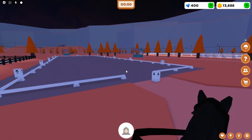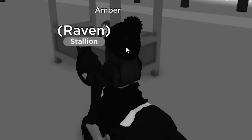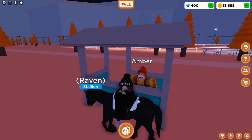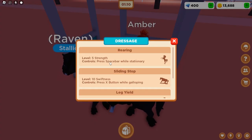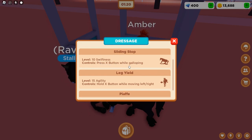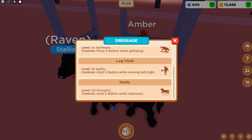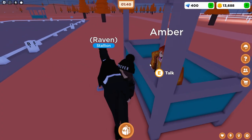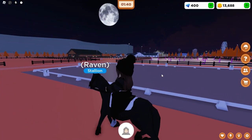Over here we have something new — dressage! Now you can do dressage in this game. Sort of. Not really. But kind of. So talking to Amber: rearing is level five, press space while stationary. Sliding stop — press X while galloping. Leg yield — hold X while moving left and right. This is new for me, I just unlocked this. And piaffe! So I need to be at level 20. Discipline makes you level up in dressage.